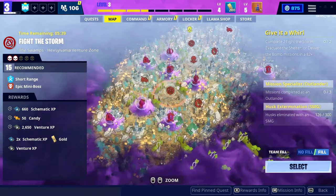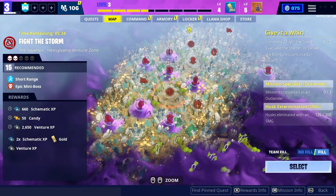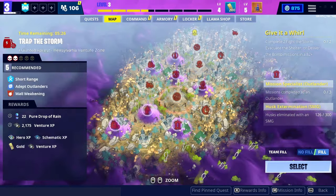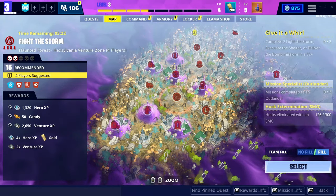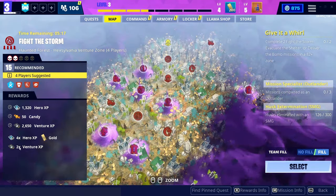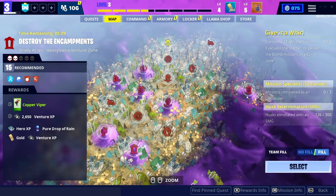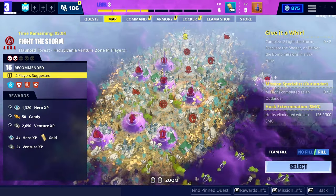You want to do the easier missions first if you can. The missions refresh every 24 hours — as you can see, there's about five hours remaining. If you run out of easy missions like destroy the encampments, build the radar, or survivors, then move on to fight the storm missions. The four-player recommended missions give you 2x venture XP, which fills the bar fastest, plus 2,650 XP on top.